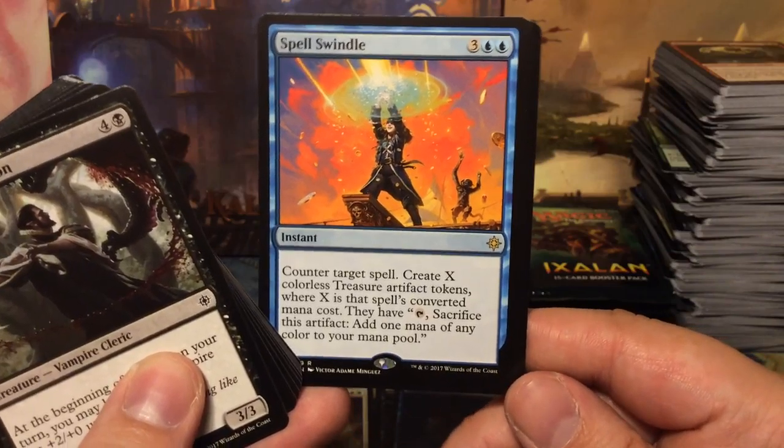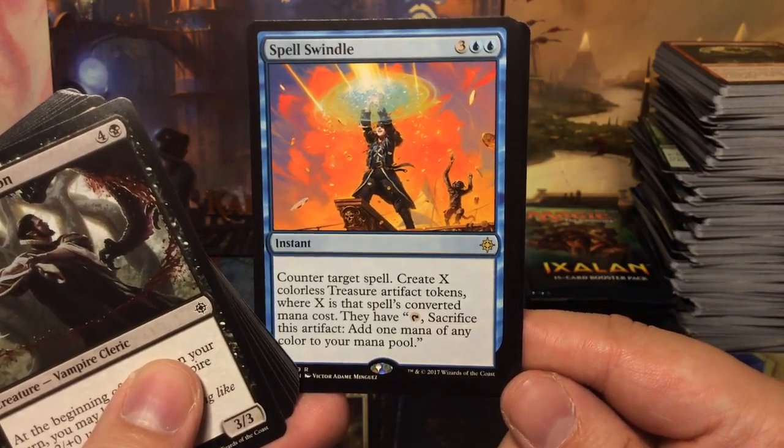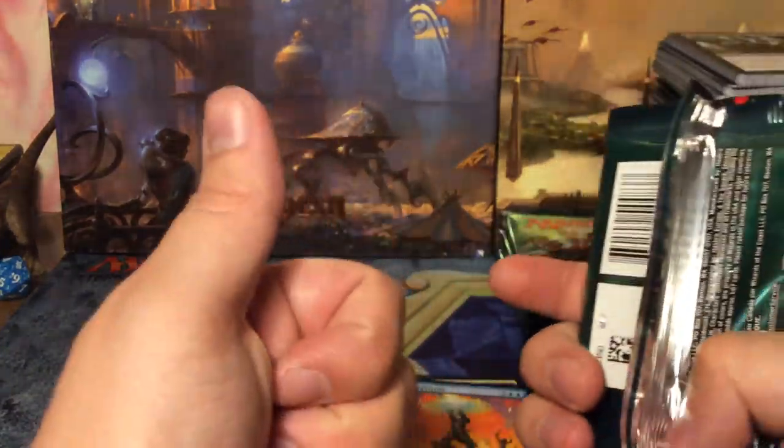Spell Swindle: for five mana, counter target spell and create X colorless treasure artifact tokens where X is that spell's converted mana cost — those treasures can be sacrificed for mana. I love this card, really I do, especially in combination with Revel in Riches.